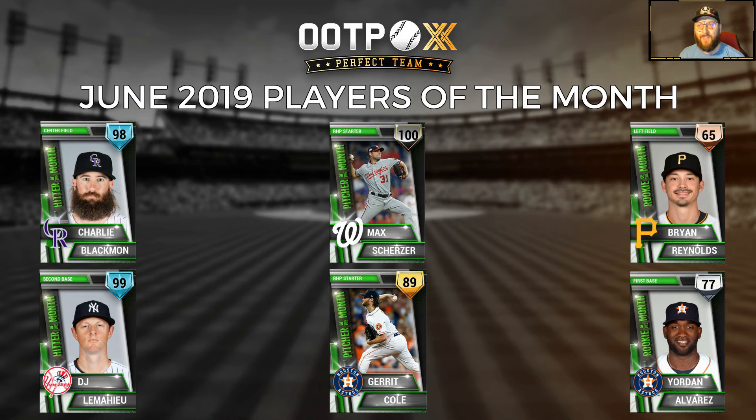Friendly reminder: Out of the Park Baseball 20 is currently on sale for 50% off. Pick it up before it's too late — head to otpdevelopments.com/buy to find links for our Steam and web store where it is on sale. It is also on sale on the Mac App Store, and if you have Origin Access Premier, you already have Out of the Park Baseball 20.